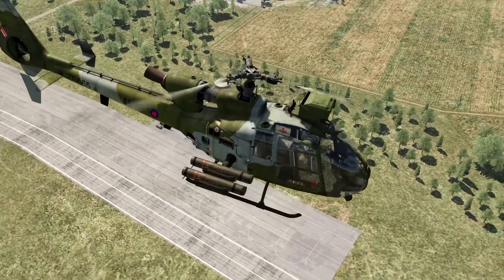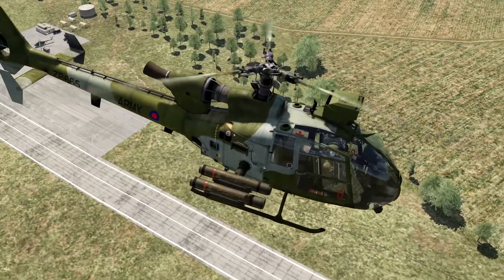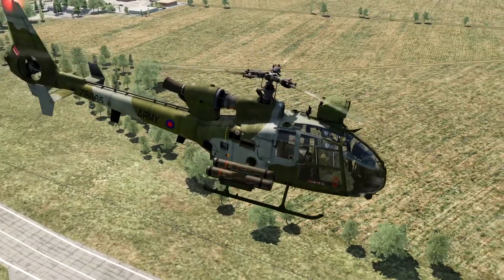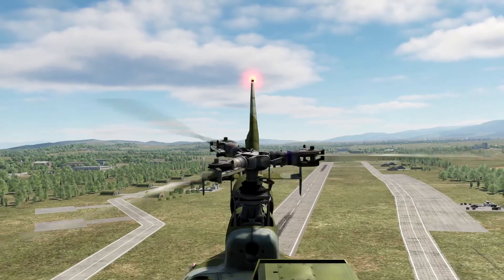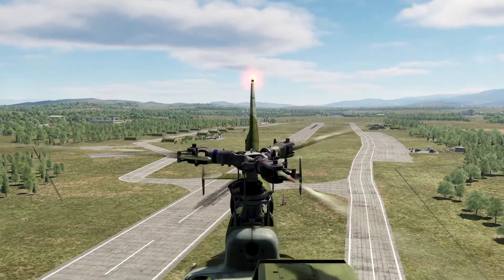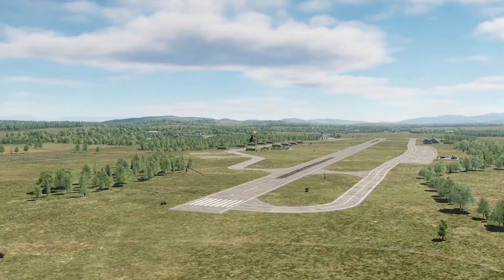Whilst each missile weighs 24.5kg, the shared weight is 32kg each when you consider the tube and rack on each pylon, which adds substantial additional weight to this light attack helicopter. To combat this additional weight from up to 4 HOT-3 missiles, the rack, pylon, and the IR Vivian sighting system, the engine and blades were upgraded to ensure optimum performance.